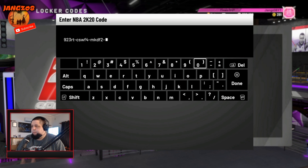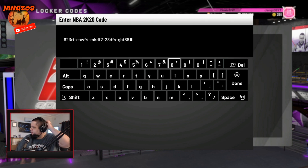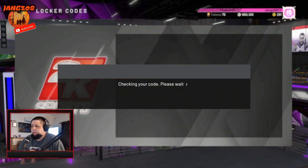We got a pink diamond Kobe locker code — it's basically a card based off his last game or his last year. The stats really aren't that great; he wasn't super athletic at that point. Even though he dropped 60 in his last game, it wasn't the Kobe of old — not slam dunking on everybody or hitting three pointers from way deep.